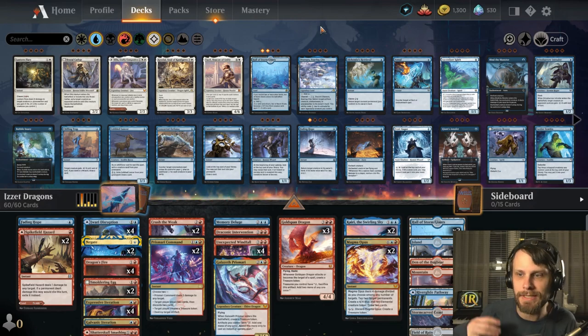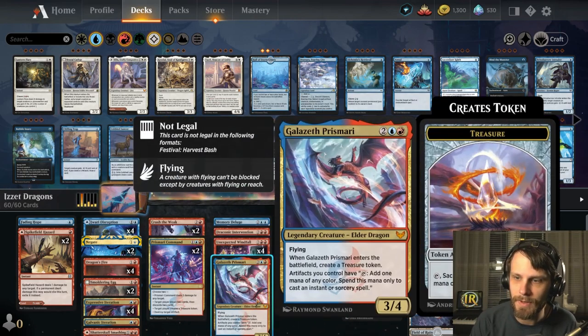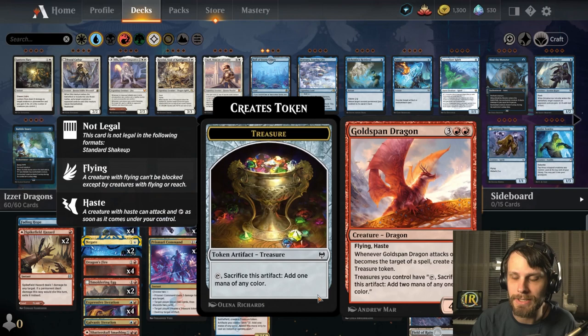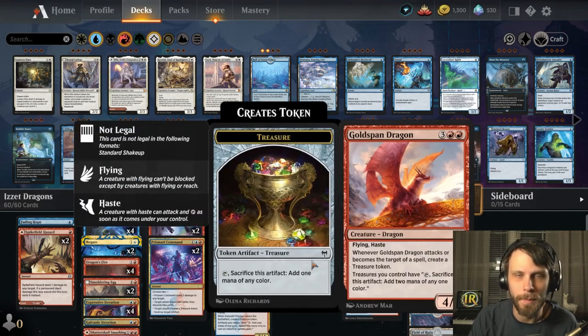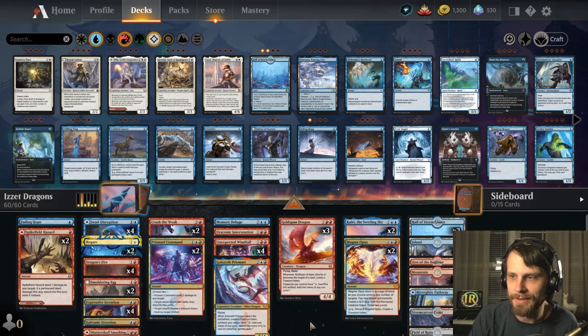This is essentially a reimagining of the initial 'Is It Dragons' list, which was very much based on Galazeth Prismari as well as Goldspan Dragon. You can tell we have both of these still in here. The trick is we've got three Goldspan Dragons and one Galazeth Prismari, versus where we used to have more of both — usually the full four Goldspan Dragons and at least two or three Galazeth.